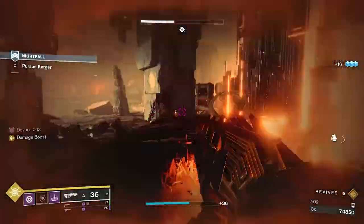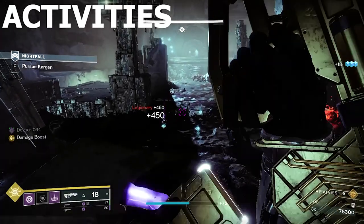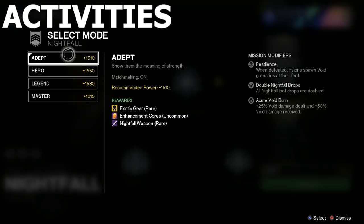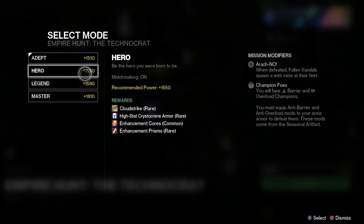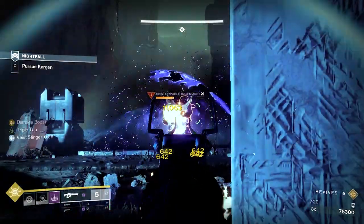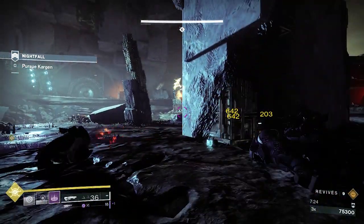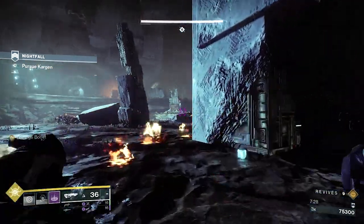Enhancement cores are also offered as a reward through certain activities, including legendary and master lost sectors, nightfalls, and higher difficulty empire hunts. Since hero nightfalls have matchmaking, this will make for one of the most efficient means at farming for enhancement cores. But when the daily lost sectors shift to the Cosmodrome, EDZ, and Europa, which offer some of the easiest and fastest lost sectors in the game, you'll have much better odds at farming lost sectors.